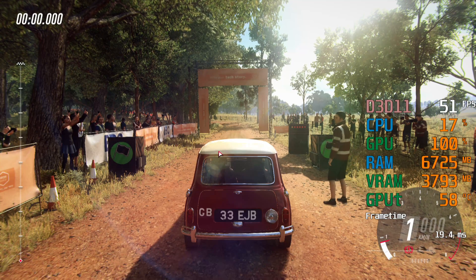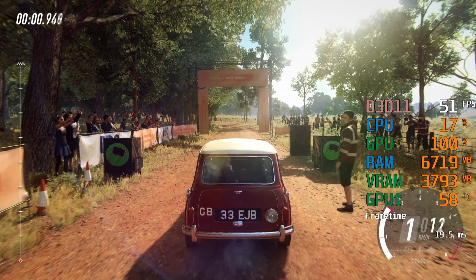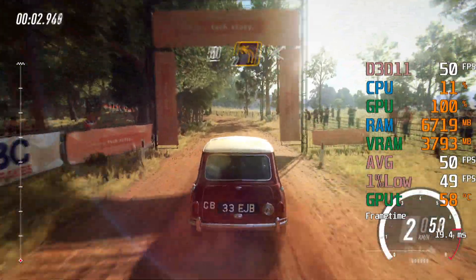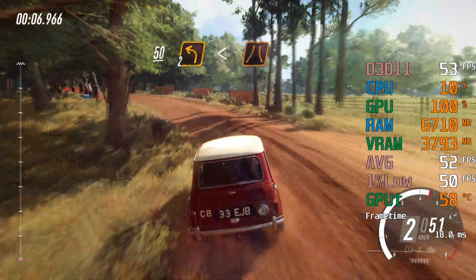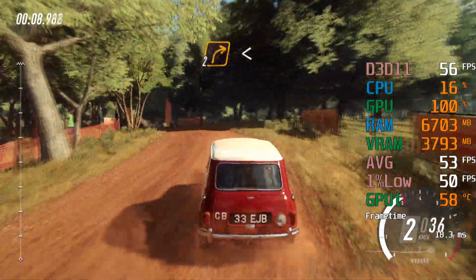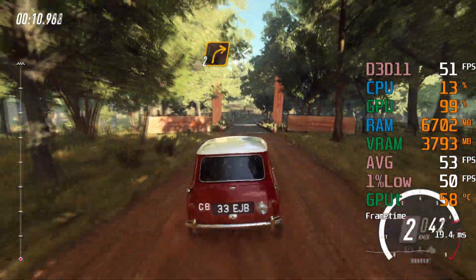3, 2, 1, go. 50, 2 left long, opens over crest to narrow bridge, tarmac. Into 2 right long, opens bad camber, 40.